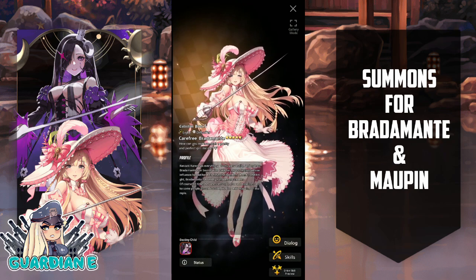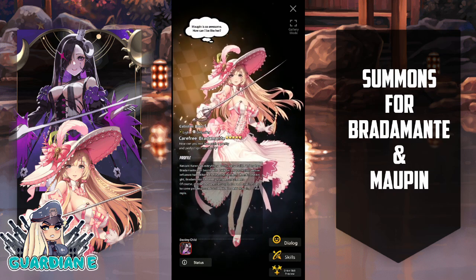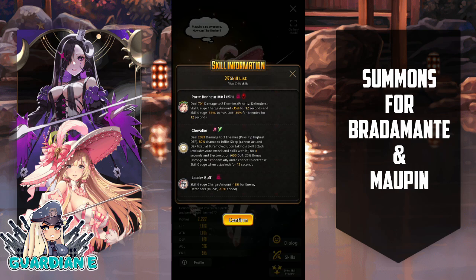Here we can take a closer look at carefree Bratamante, a light debuffer. Her pact maker Kenzaki Karen has everything — looks, personality, and money. Bratamante beams with pride and believes she's perfect. Cheerful and bright, she's loved by everyone, though her relentless optimism sometimes makes people uncomfortable — like child Malpin. There are going to be sparks flying with these two interacting. Her skills appear to be PVP-based: Bratamante's debuffing strategy is centered around cutting the enemy's skill gauge by a certain amount every few seconds, targeting specifically defenders. Interestingly enough, Malpin is a defender, so they have that counterbalance with each other — debuting at the same time.